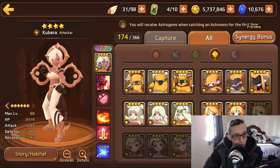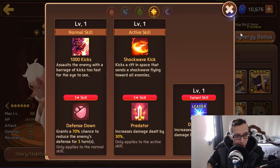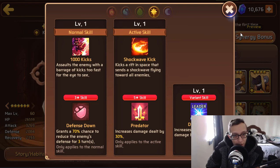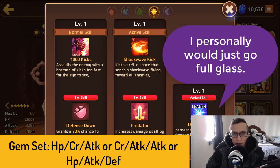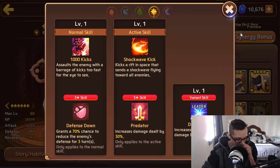Now we have Light Yaksha, coming in with 26k HP, 3.2k attack, and 2k defense. Her stats are slightly weaker than the non-light and dark variants — her attack goes up by 100 but that's only 100, and defense stays about the same. Stat-wise she's pretty average, nothing crazy. She comes with defense down and Predator — that defense down has a 70% chance for three turns, which is pretty solid.